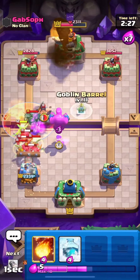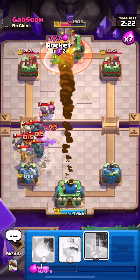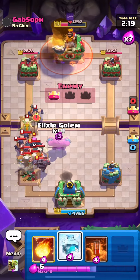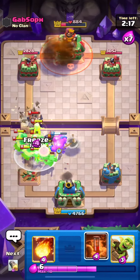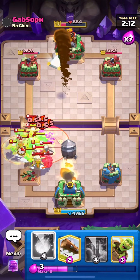Meanwhile, the opponent's push starts building up on the left side, and you have the perfect spells to stop them. The Rocket can melt everything they're doing, the Elixir Golem distracts troops to the back, and the Freeze is just beautiful — look how long it lasts. All their troops are frozen and we finish the game without even damaging the other towers.